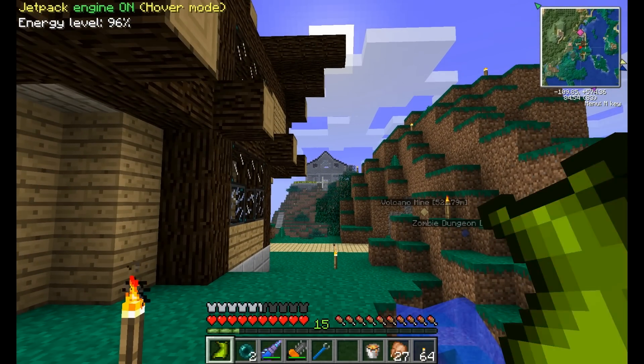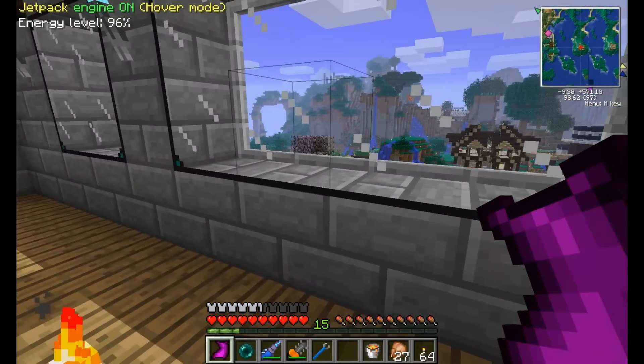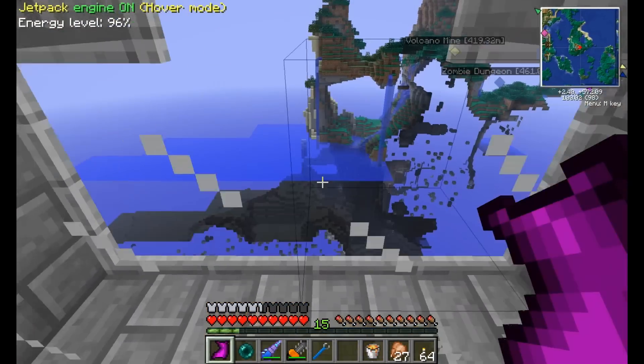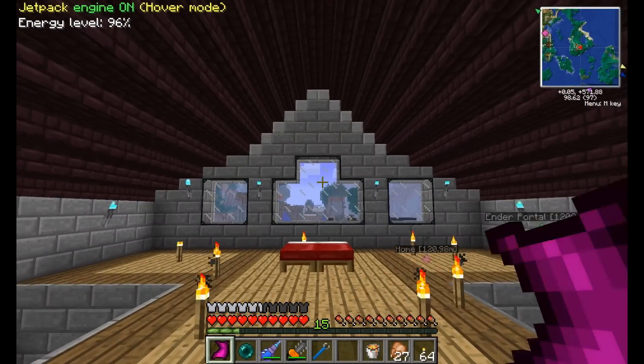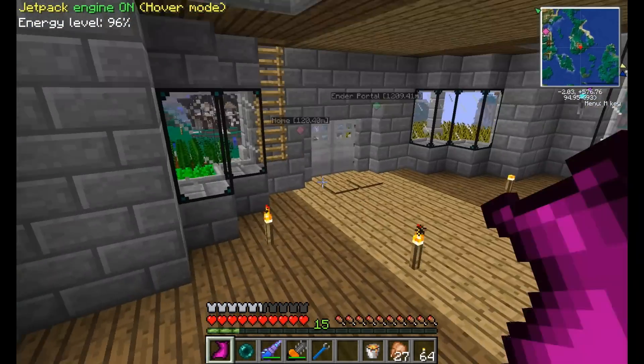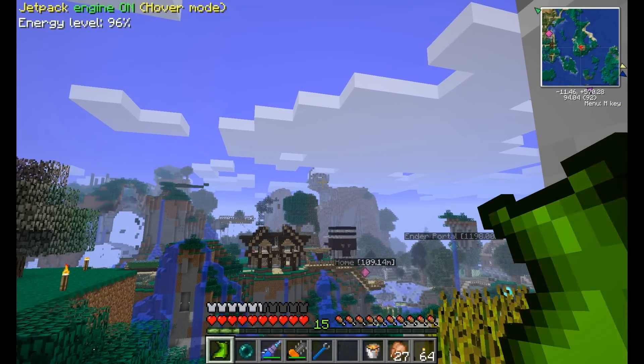I hold down the shift key and then I right-click my target — haha! Oh, that teleported me through the glass! Very, very nice. I bet if I right-clicked it here it would just teleport me to the glass, and since I'd rather go all the way back home... this is kind of like the ender pearl. Oh there is a distance range — look at that.